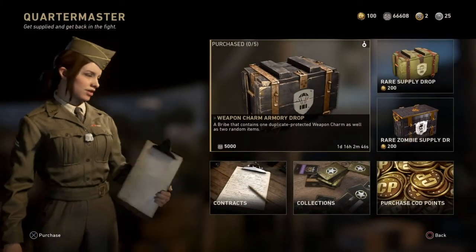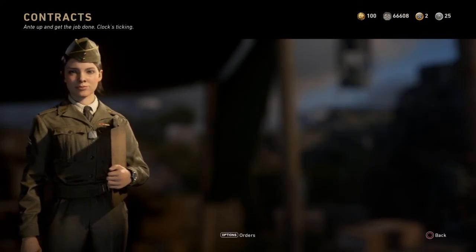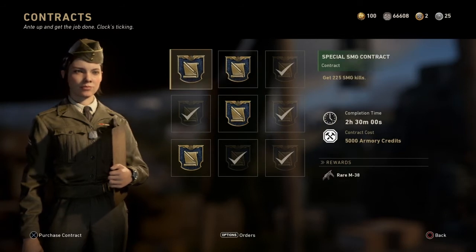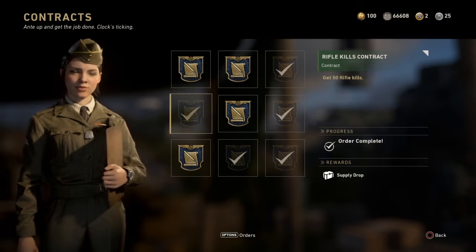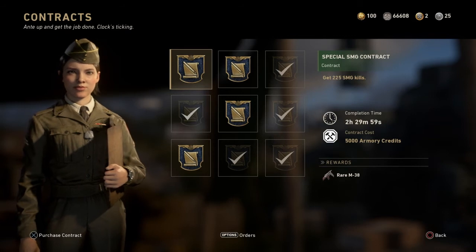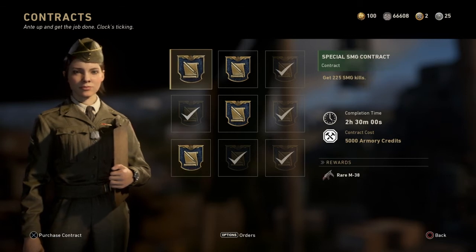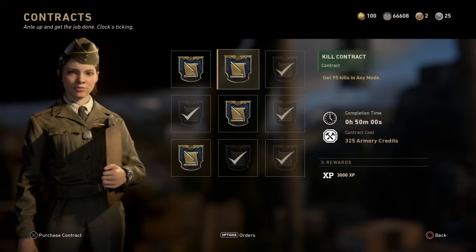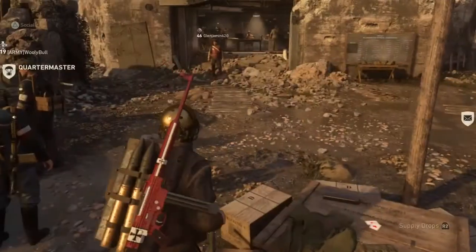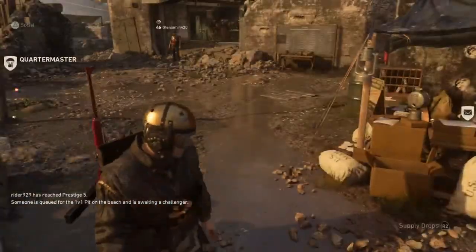There's a weapon charm armory drop which I don't think is worth 5,000 armory credits. There's a new weapon contract for the M38 base variant - I think it's worth it if you don't have the gun, but since I already have two variants it wasn't worth it for me. I might still get it because I sometimes like the base variants, but I need to save armory credits. Anyway, I hope you enjoyed this news video - see you guys in the next one!